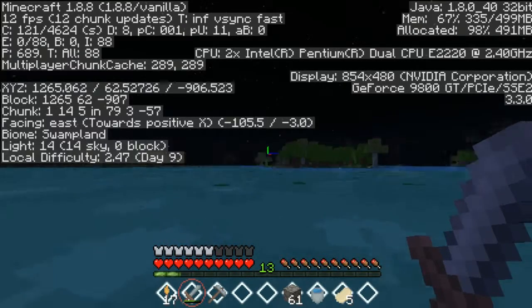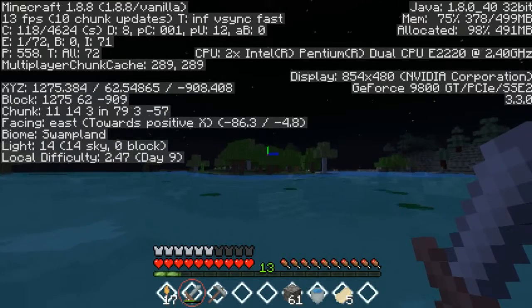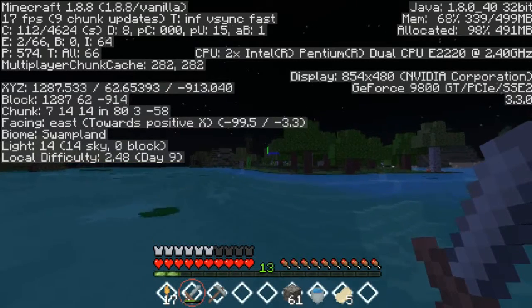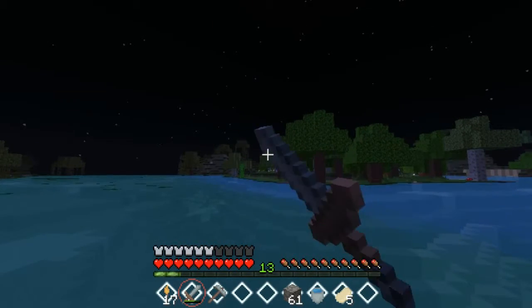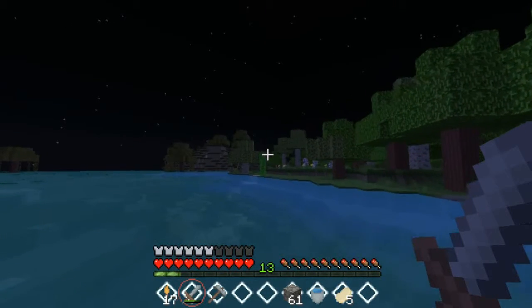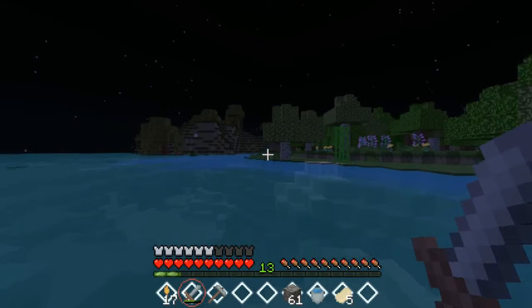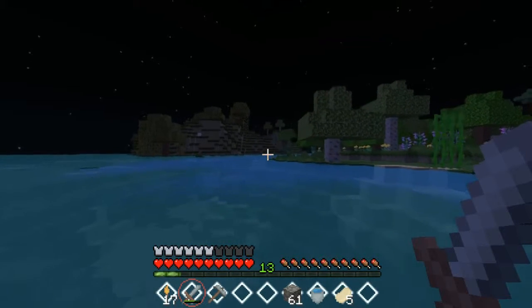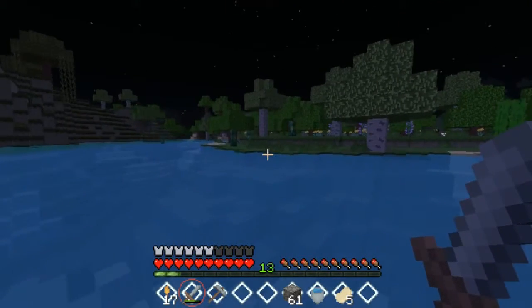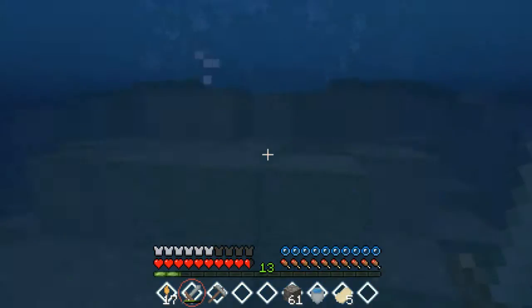And what's our Z? Positive Z. What's our Z? 900. Our Z is fine. We don't really wanna go up anymore, so we just wanna be going kinda this way, straight out I think. It should be straight that way. Let's go see. I'm gonna have to go look up the recipes for things. Oh, we need more creepers. That's right. Darn. Okay, creepers. Look at this — a whole herd of them. Thank you.